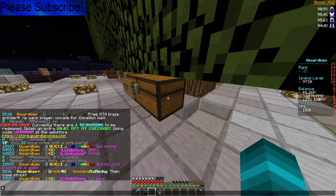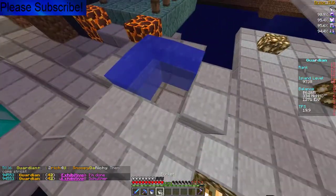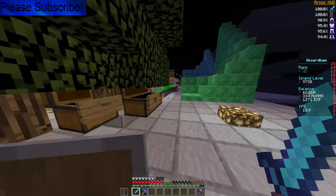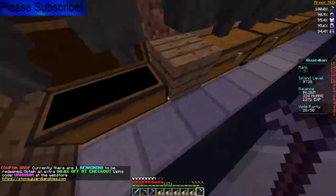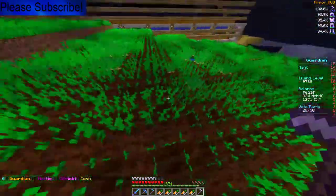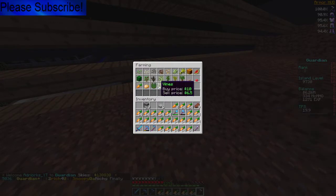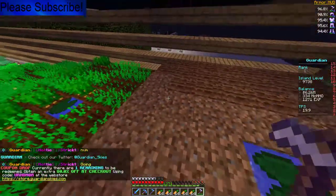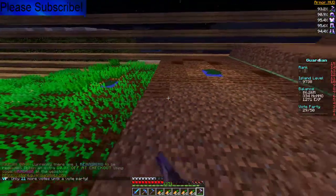Hey, what's going on guys, Farmhouse here, Farmhouse23, and welcome back to part 3 of building an auto generator farm. In today's episode we're going to hoe down the grass and place all the crops. We have two hoes here - we got the iron and diamond. We're gonna finish up with the iron first on the other side. There's four levels of potatoes and four or five levels of carrots. Right now we're just going to be hoeing down the ground and doing some commentary. This iron hoe should last.